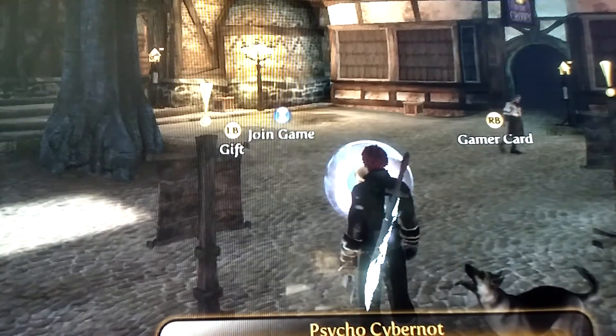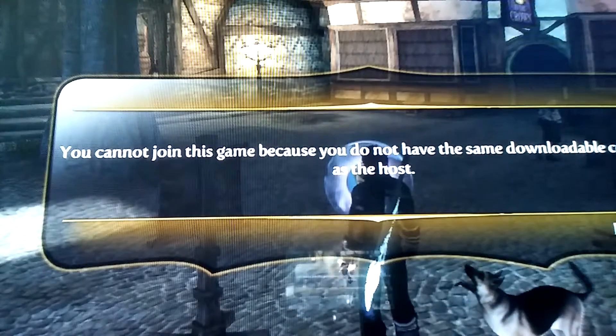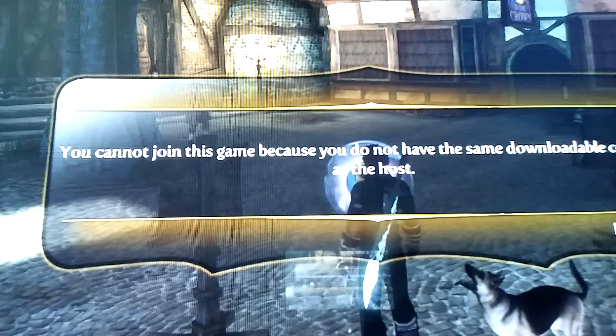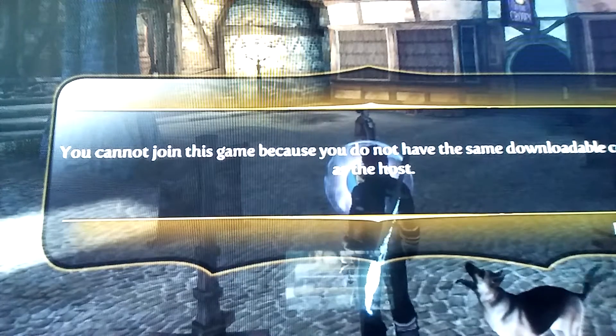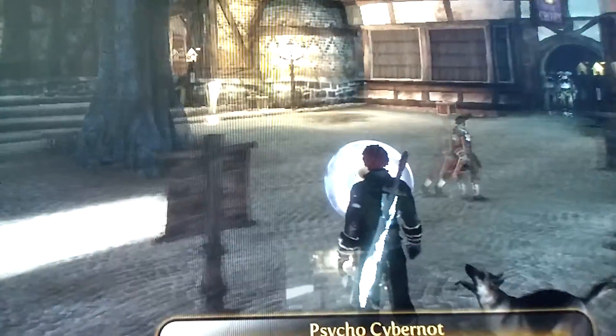Just like this one here — it says 'your downloadable content differs.' It won't let you join a game. If you try, it says 'you cannot join this game because you do not have the same downloadable content as the host.' Now I'm going to tell you guys something.